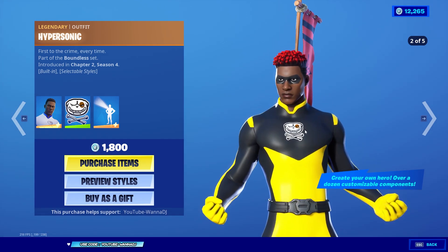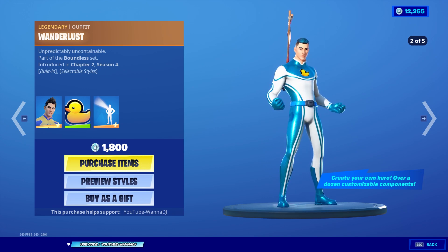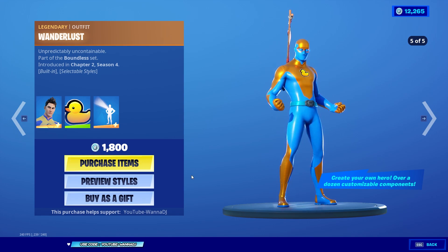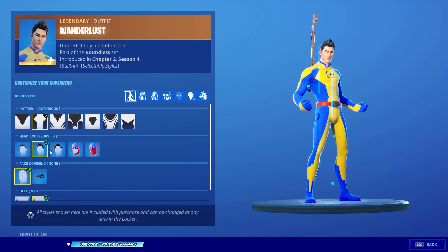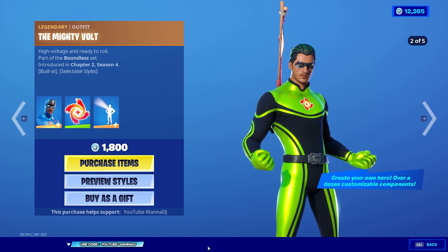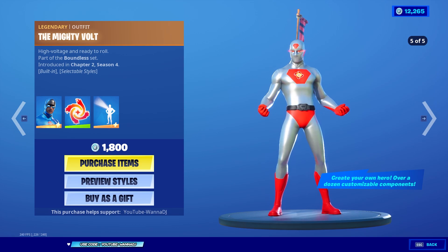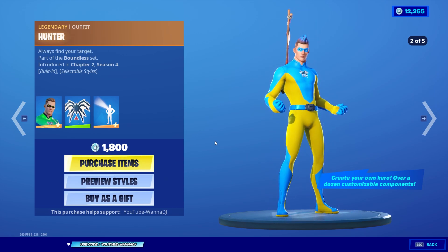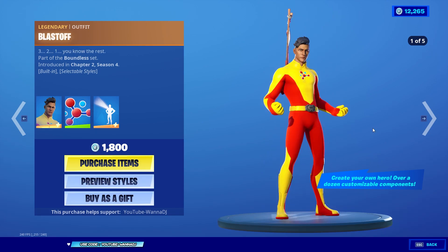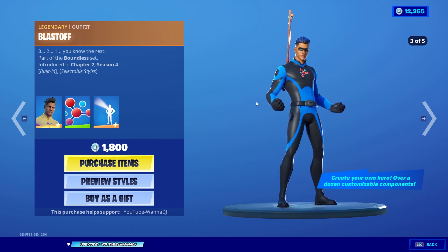Next is the legendary outfit Wanderlust, Unpredictable Uncontainable, part of the Boundless set — that one looks like Flash. Then we have Mighty Ball, legendary outfit High Voltage and Ready to Roll. After that is the legendary outfit Hunter, Always Find Your Target. And finally, Blastoff, Three Two One, You Know the Wrist — all part of the Boundless set.